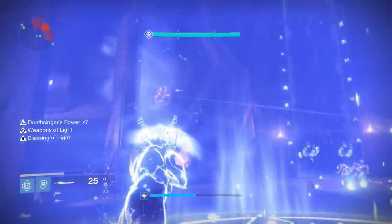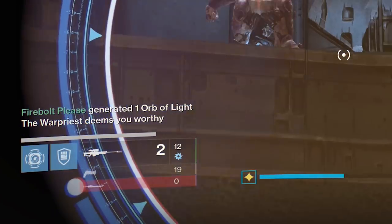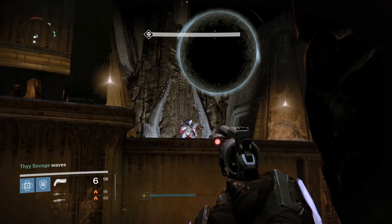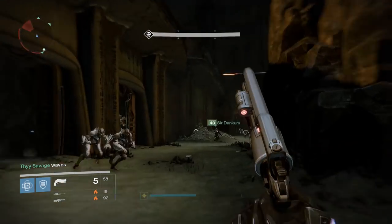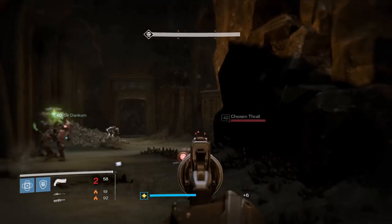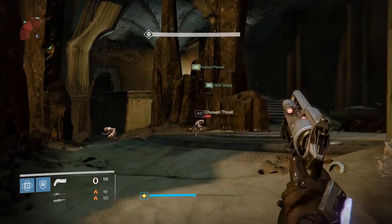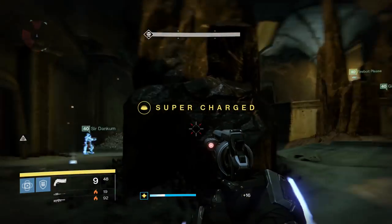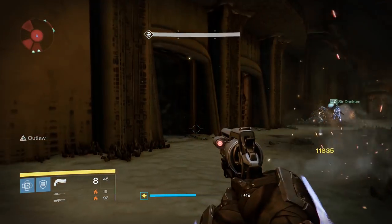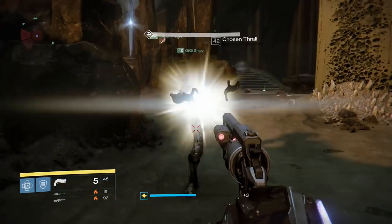When you finish this section you will see the notification that the War Priest deems you worthy. Now we have the War Priest encounter. The basics are that there are three plates: one in the middle, one on the top left ledge, and one on the right. You will need two players on each side to kill ads but also to hold the plates when needed. You'll need to hold the plates to begin the encounter and also in order to damage the War Priest. To start the encounter, have a player on each side jump on the plate to spawn the War Priest.